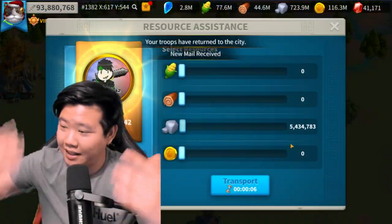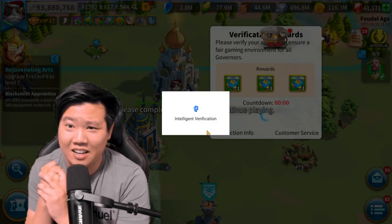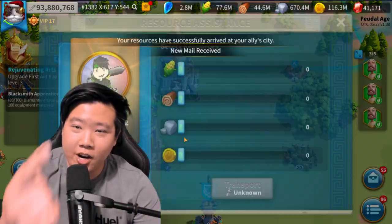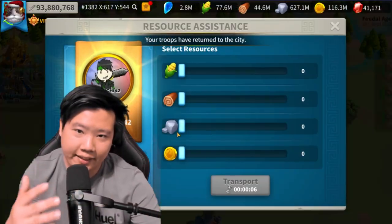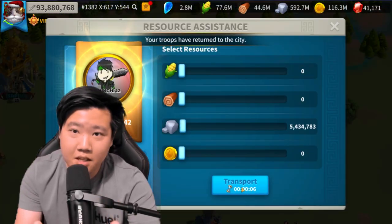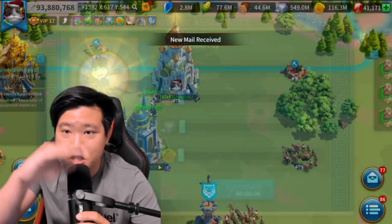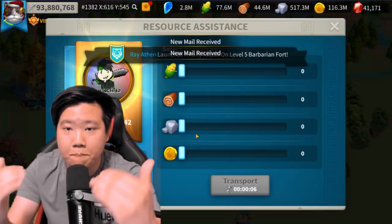All these movements of transferring resources are really exhausting right now. I am currently transferring my resources to my farm account — my old alt account. As you can see, I had over 800 million stones in my main account, 77 million food, 44.6 million wood, and 116 million gold. I'm going to try to transfer all of these resources back to me — some will be lost through taxes, but I'm moving them all when I go to the next kingdom.